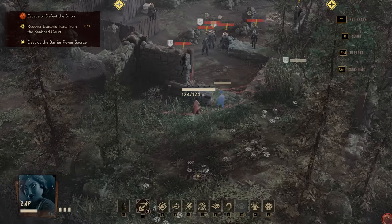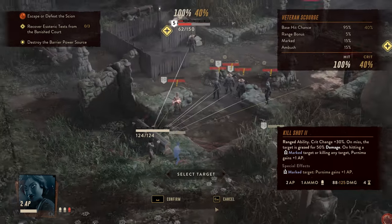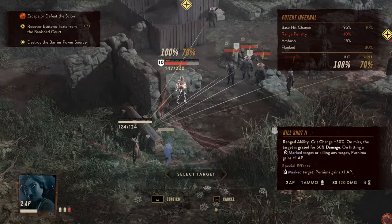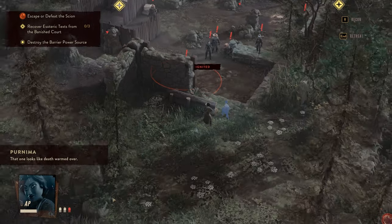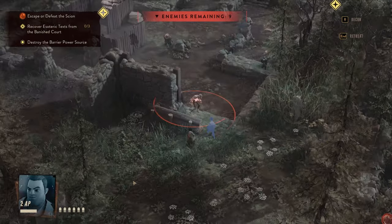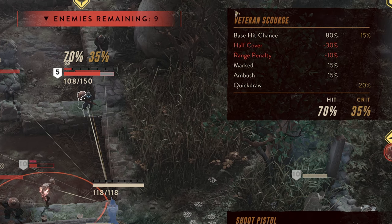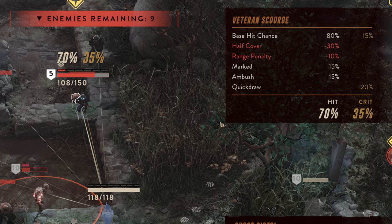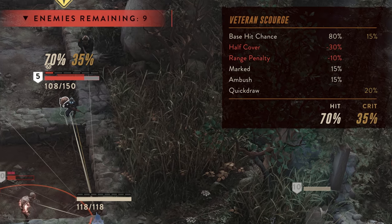Purnima has a Kill Shot ability which has an increased crit chance, and even if it misses, it will guarantee 50% graze damage. But if the target's marked, she'll gain 1 AP just for hitting them. This is really important to an agent like her because some of her most powerful abilities cost 2 AP. And of course even Lateef, or any other agent for that matter, can take advantage of marked enemies by just having an easier time hitting them. You can always check in the top right of the screen when targeting enemies to see the effects of buffs or debuffs on your aim.